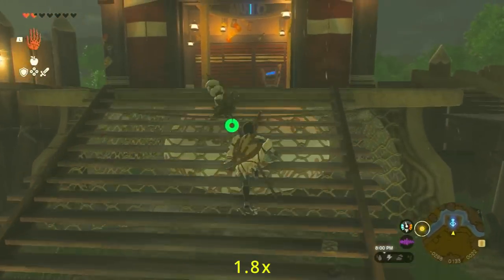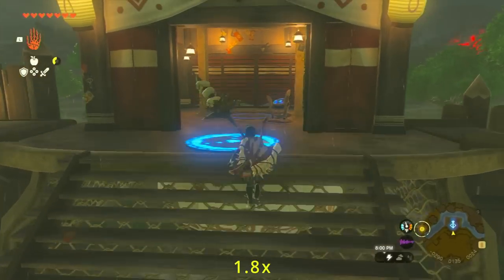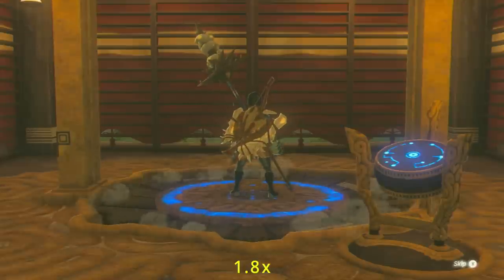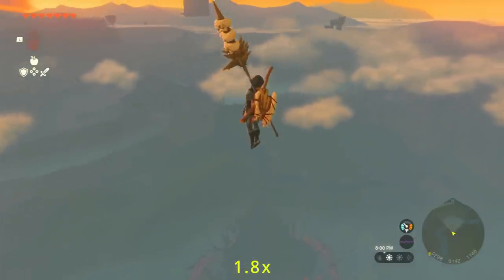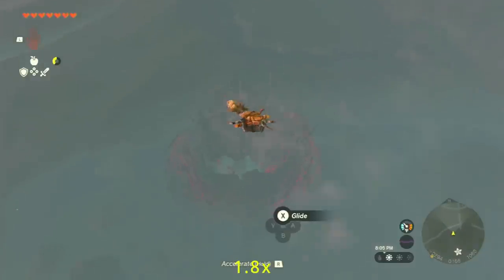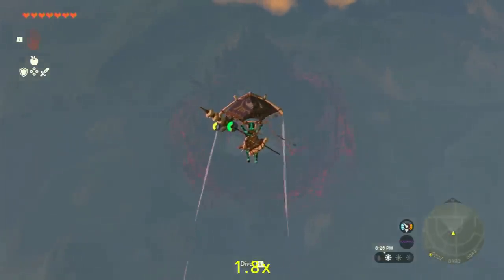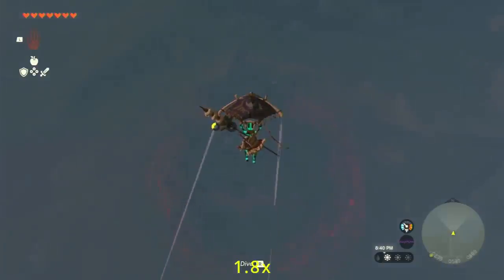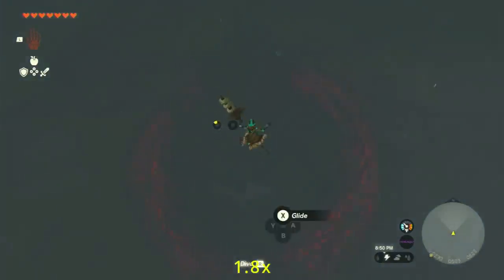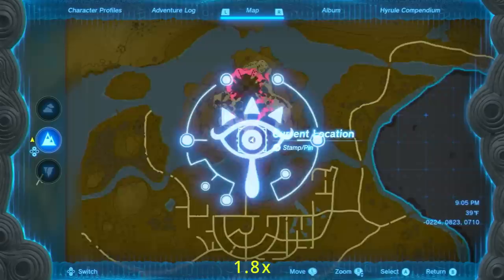Next I set off to get the Royal Guards Bow, which has the highest single shot damage of any bow in the game. I took a Stamina Elixir so I could glide a little bit longer, then used the Lookout Landing Sky View Tower to glide all the way over to Hyrule Castle. I took some extra Stamina items along the way, but there are many ways to get up here.